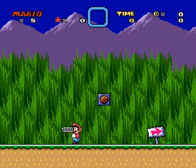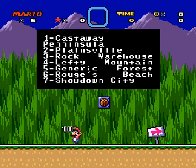Tourist Stop 1? Oh, Mushroom. 1 is Castaway Peninsula — spelled wrong, by the way. 2 is Plainsville, Rock Warehouse, Lefty Mountain, Generic Forest, Rouge's Beach, and Showdown City.